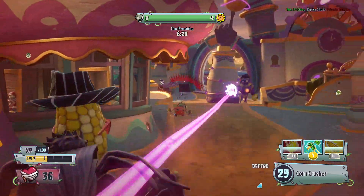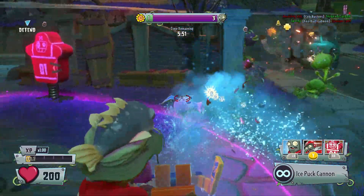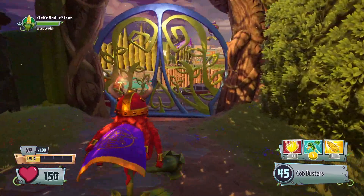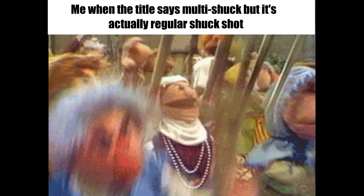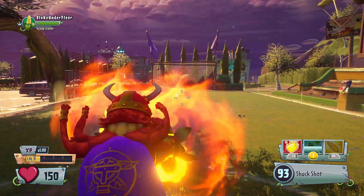Welcome back. Today we're starting a new series where we are going to make this great game a whole lot worse. Today we will be altering the shock shot ability so that instead of firing a measly two corns, it fires 100.